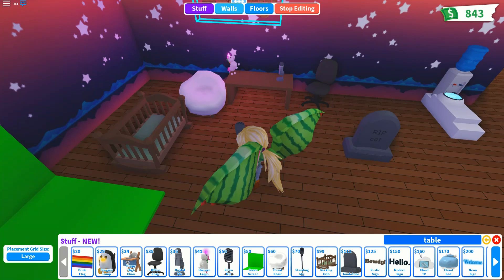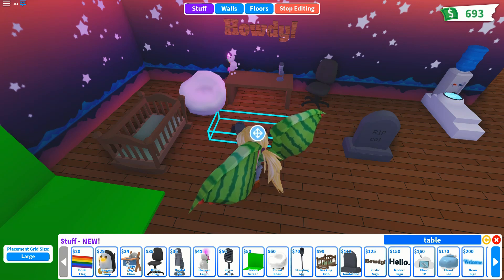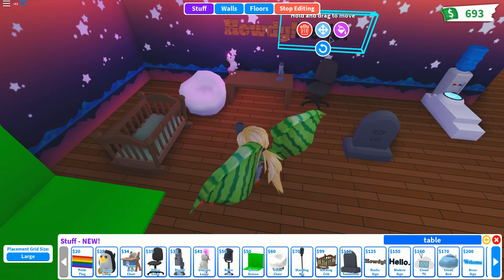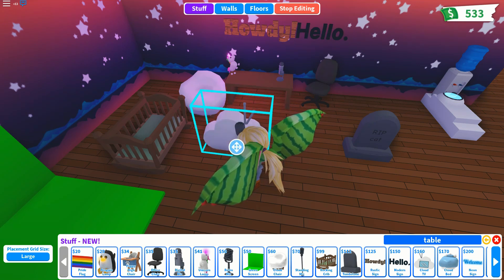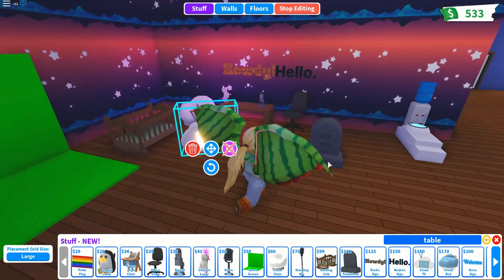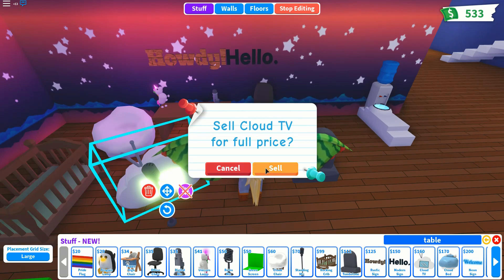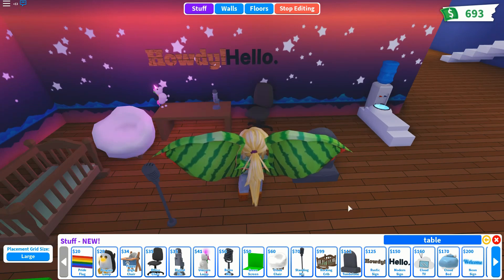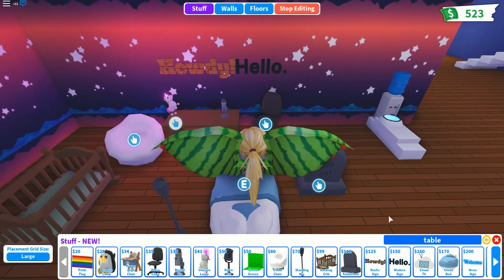Then we have a rustic sign that says 'Howdy' and a modern sign that says 'Hello'. There's a cloud TV, but it still doesn't have anything on it — just a color. They have quite a lot of cloud stuff. There's also a cloud bed.